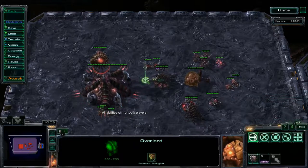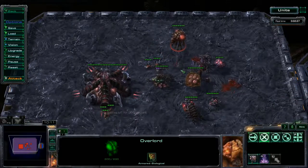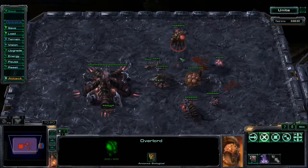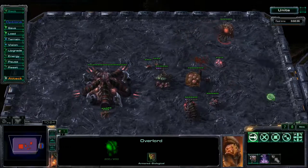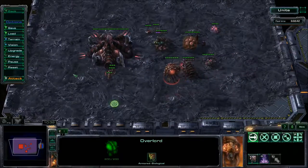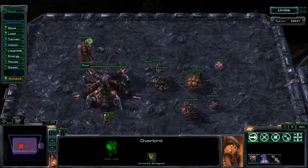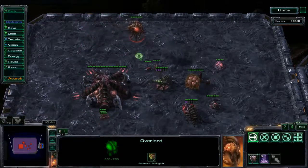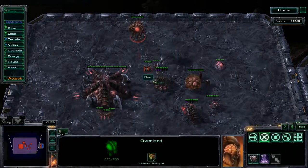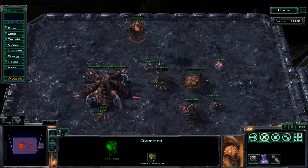The Overlord is the Zerg supply unit — sort of like the Supply Depot or Pylon of Terran and Protoss, except instead of just giving supply, it is also a unit you can fly around. It starts out relatively slow without the movement speed upgrade, so it's not the greatest scout. But being an air unit early in the game means you can get a little bit more map vision than the other two races with just your supply buildings — though losing them would be a big detriment.